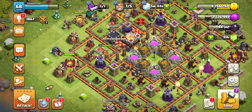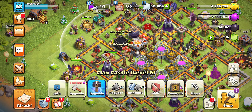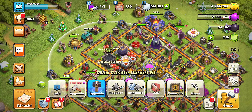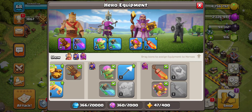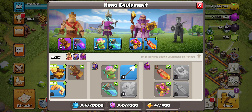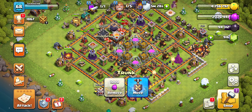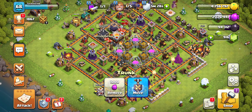We'll be able to just farm it up really quickly and not have to worry too much. We have the eternal tome that we have been upgrading — we have it at seven seconds — but overall we're just going to be upgrading whatever we can.